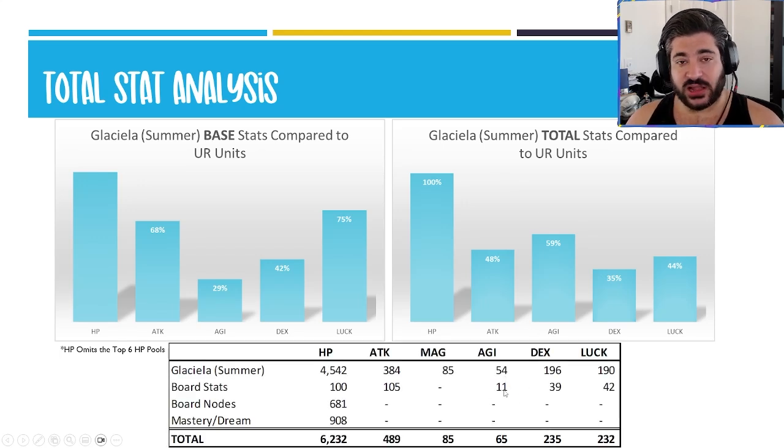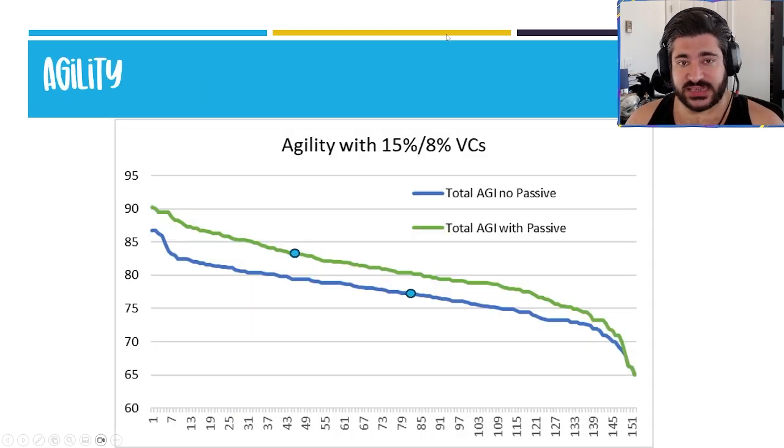Looking at the sources of some of those stats, 11 agility points is definitely a little bit above average — nice that they make her recover from that. Overall, a ton of HP from the mastery ability as well. She does have an agility passive, and without it she is roughly at that average of 77; with it she gets up to 83, which is not that bad. I wouldn't say it's an amazing agility stat but overall very happy with it.